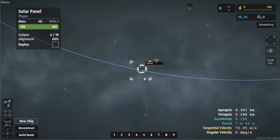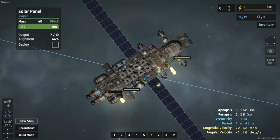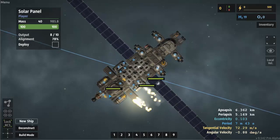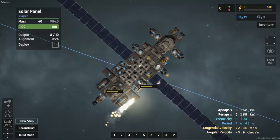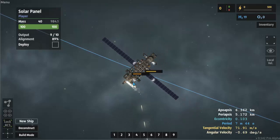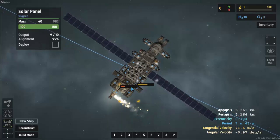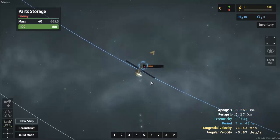Oh no, someone is shooting me! I was waiting for the asteroid landing and an enemy started attacking me. This is what happens when someone attacks you — you lose your engines, you lose your parts. You don't actually die but you just lose things one by one. As long as you have your bot you can still rebuild your ship, so it's not a big deal. But it's still kind of sad to see your ship being destroyed.